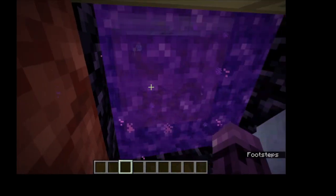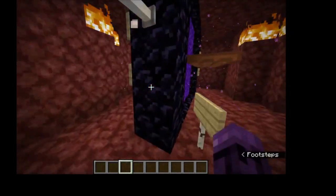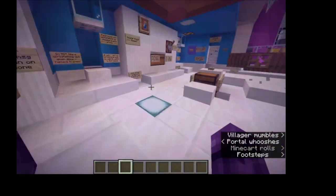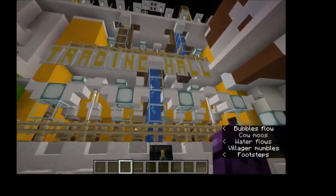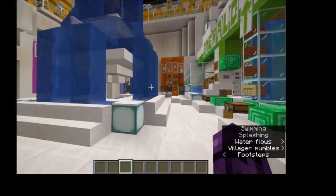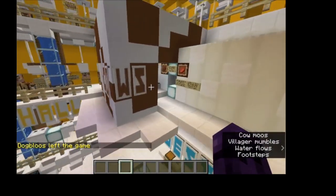Back over to Cow Island. Those are the two main functions that use villagers. The rest is just stuff here for you to use. You've got the crop farm, you've got a cow farm, and of course the public trading hall. I'm going to go up here and take a look at this cow farm.